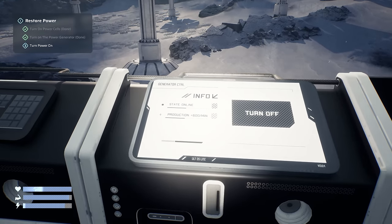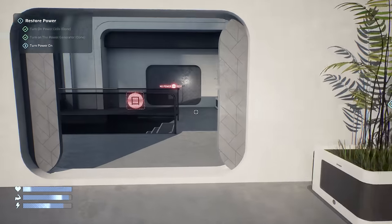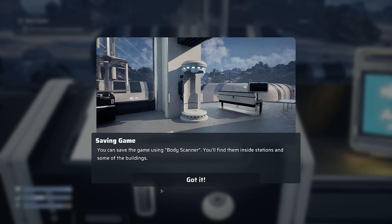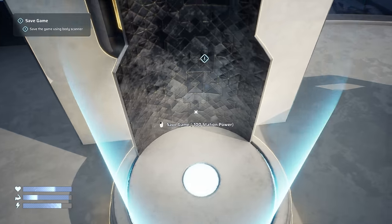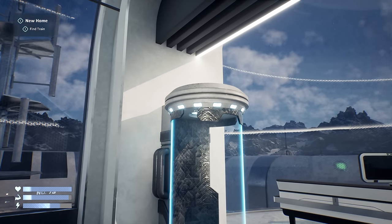Status: online, production 600 per minute. Generators - I wonder if we get to build these kind of cities, or are they just points of interest? Here's our other one - let's turn this on. You can save the game using the body scanner; you'll find them inside stations and some buildings. There's no auto-save feature, so we do have to use these. I'm guessing we'll be able to build these on our train.